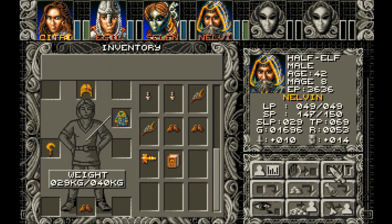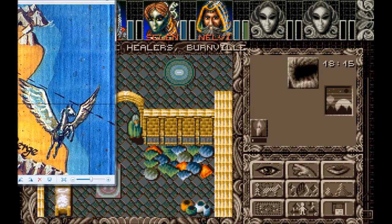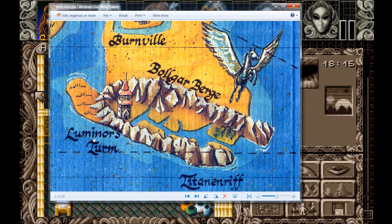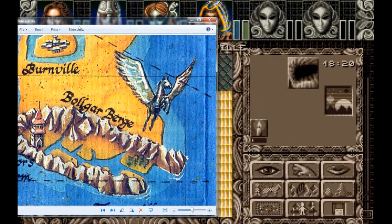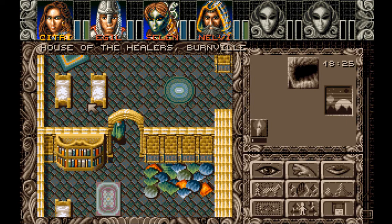Wow. Alright, so she is not here — she's at Luminor's tower. I'm not sure how to get to it, we'll figure it out. Maybe if I find the harbor master we can take a boat over, because the boat will be able to go through the deeper waters but the raft cannot. Captain Toral we're looking for.